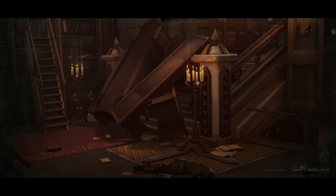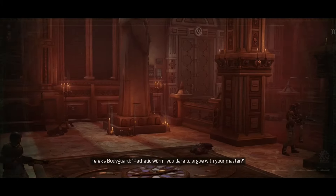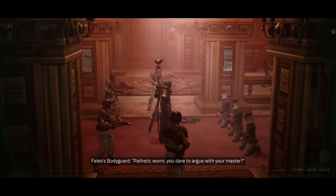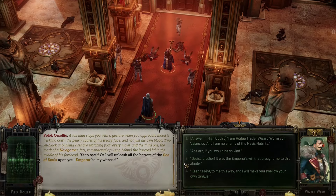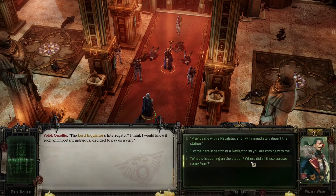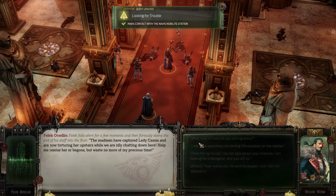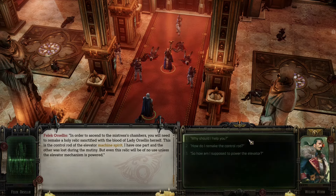Something bad is going on here — armed men, everything destroyed. We are stopped: 'Not a step further!' And here we will meet Felix Orsaleo, a very interesting character who is definitely in trouble. He wants to get to his mistress, but to do it we need to restore the key to the elevator and restore power. He will promise that if we help rescue Lady Cassia, he will agree to serve as a navigator. Meeting him in the intro might make a bad impression, but for some reason I believe this man. I trust him, so personally I agree to help him.